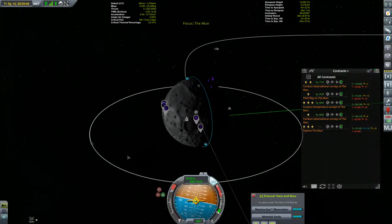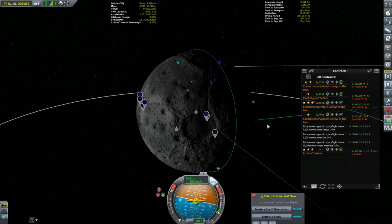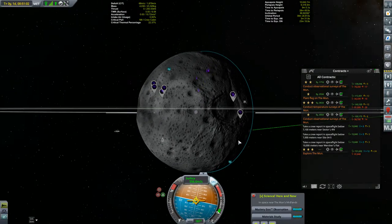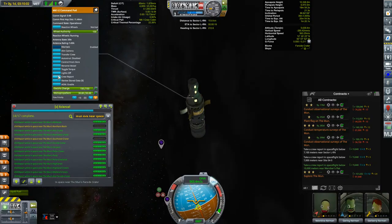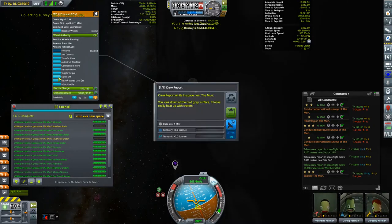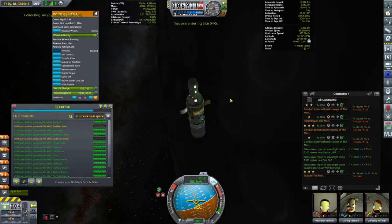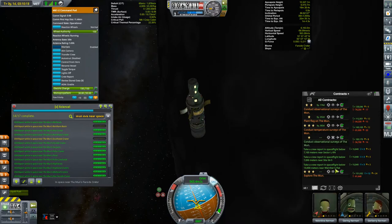Next up are some observational surveys. I'm looking for Werner's Flat. The lowest waypoint requires being under an altitude of 7 km, so some orbital tweaking will be required. We'll cut ahead to conducting the final crew reports. There are two coming up pretty close together — okay, there's the first one, and now we just have to wait on the next one. There it is. Contract complete.